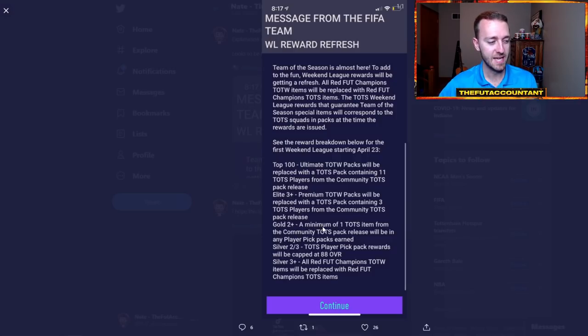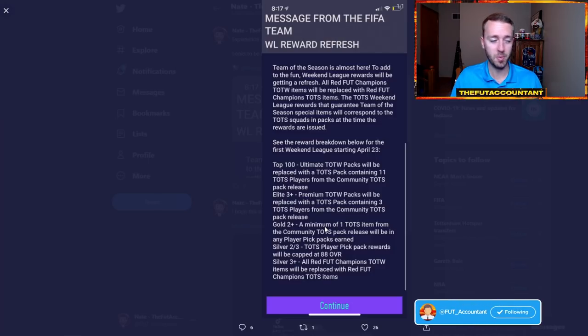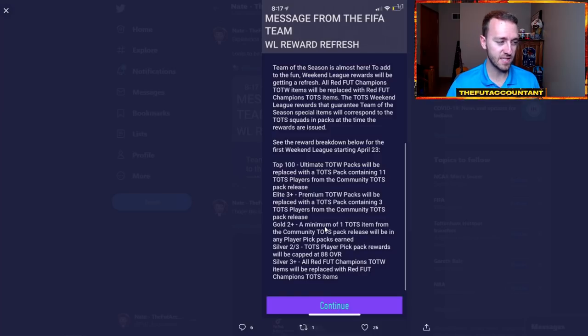This is a little misleading because it says one TOTS item from the Community TOTS pack release. What it means for Gold 2 is you get two different player picks — one of the cards inside your player pick is guaranteed to be a Team of the Season item. That goes from Gold 2 on up. Of course, you have more player picks the higher you go, so there's more opportunity to get multiple Community TOTS cards. There will be EFL and Community TOTS cards in all picks, but you're guaranteed one from Gold 2 and above — exact same as last year.